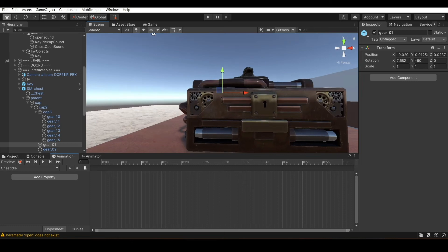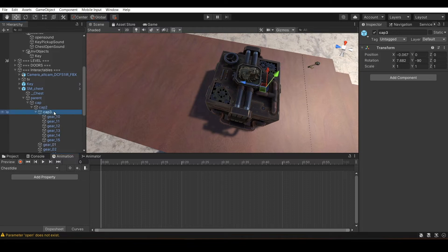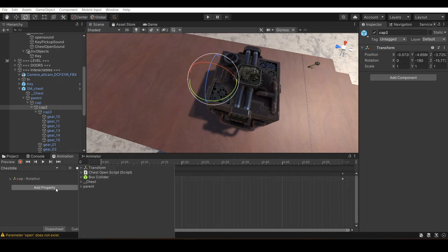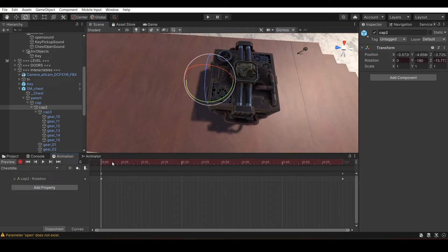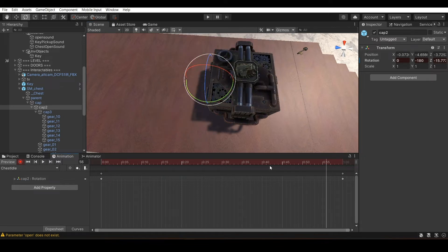I need to figure out which parts I want to open. I want to open the cap. Go to Parent > Cap 2, and add a Rotation property. Remove any unneeded properties. This is on Cap 2. I also need the pistons to move, so I'll add properties for those as well. Piston 1 and Piston 3 — add the Position properties for those.